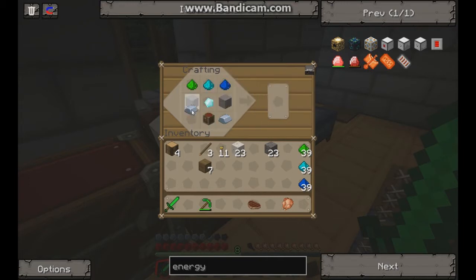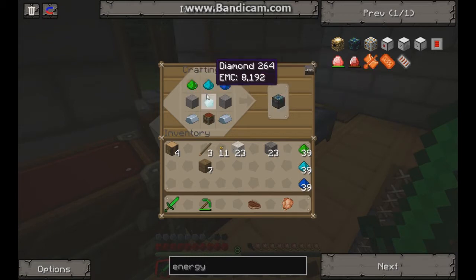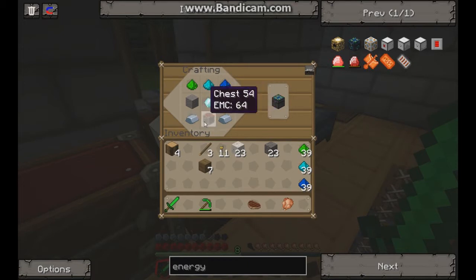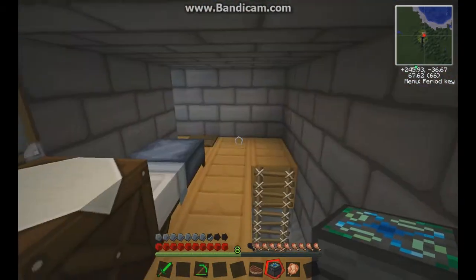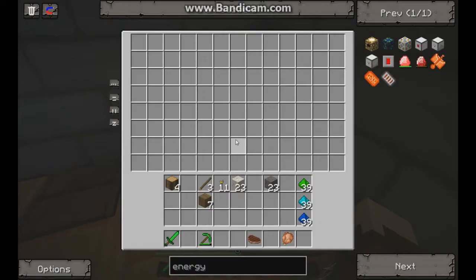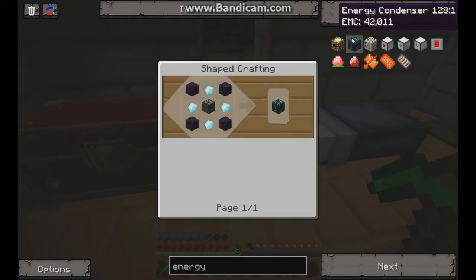There we go — our alchemical chest, voila! Each covalence dust goes on the top in increasing difficulty or price value. You've got two cobblestone on either side of a diamond in the middle, and then two iron either side of a chest. Basically it's just a bigger, more expanded chest with quite a lot of spaces. Things you put in here that would normally use covalence dust won't use it, so that's fantastic.